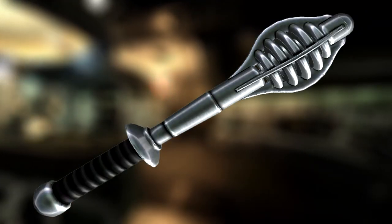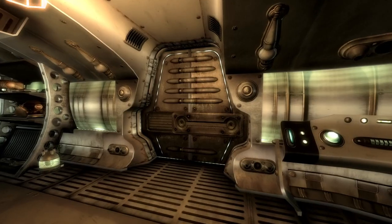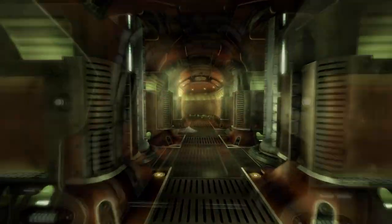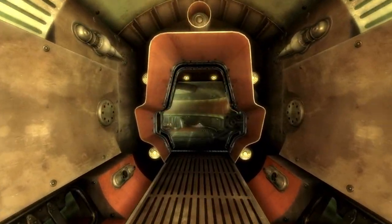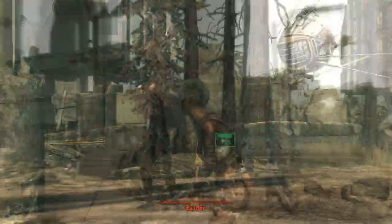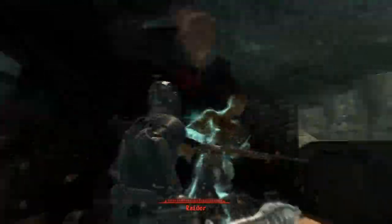Next up is the electro suppressor. This is a unique version of a shock baton and can be found within the engine room next to the robotic assembly. Head inside and follow the corridors around until you come to a large room with some piping. Continue on the left-hand path and you will find the weapon sitting on a table next to a drone. This weapon has an increase in damage from 20 to 25, and has the ability to knock targets down upon a critical hit.